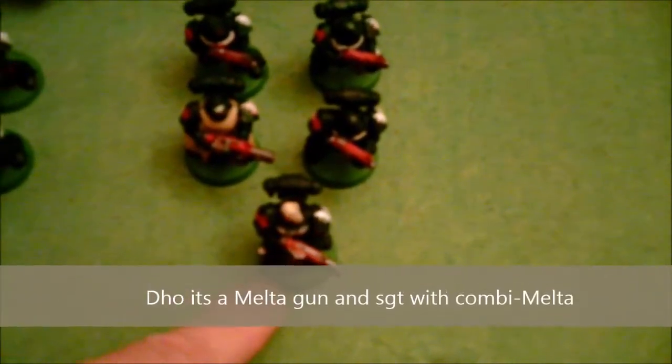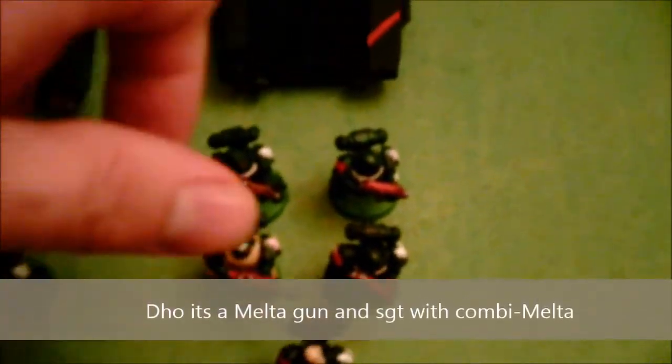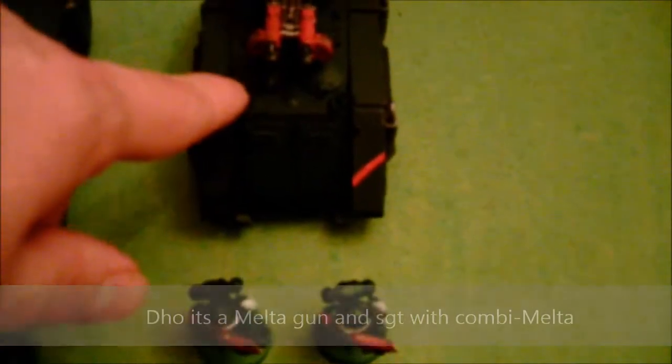Fast Attack: I've got a 5-man Ravenwing bike squad with 2 plasma guns. Troops: I've got 2 identical 5-man Tactical squads, each with a plasma gun and a combi-plasma on the sergeant, each in a Razorback with twin-linked bolters.